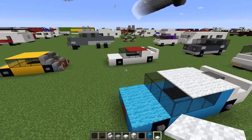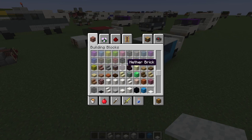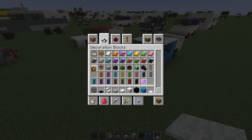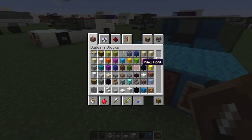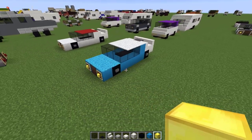We're going to need some lights up front, because otherwise it's going to look quite weird. And obviously we don't want our sports sedan to look weird — sports sedans are made to look good. So we're also going to need some inserts, and blocks of gold are going to be perfect.